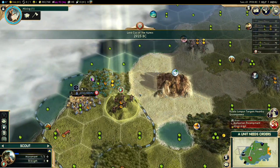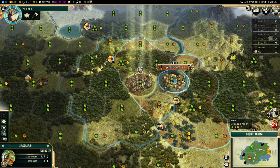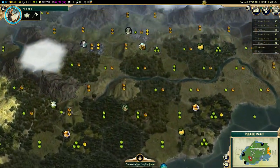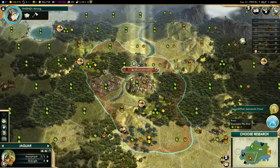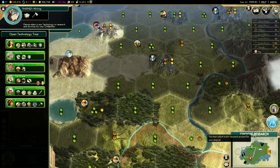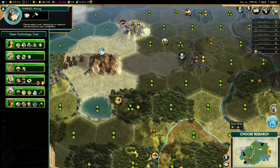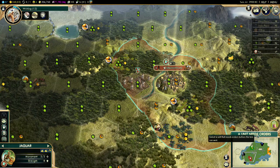They're targeting a nearby encampment — well they're pissed at me so I'm not gonna do that quest. I'm gonna move this unit into the city to get ready for the settler. Mining's done — I should just send the scout to explore since that's what he's there for. Writing or should I go masonry to clear? No, I'd have to get bronze working to clear the jungle and I don't need that quite yet. I'll go writing and then probably bronze working.